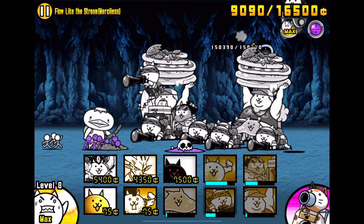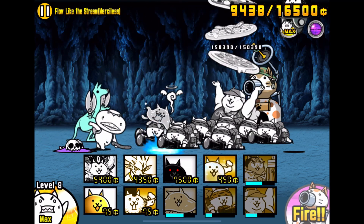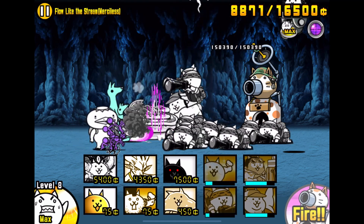Taurus is doing a chain here, knocking back Kappa. We managed to do a damage knockback as well.